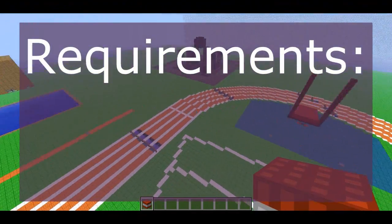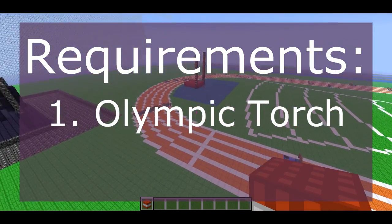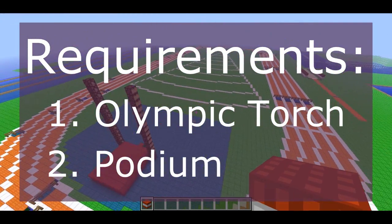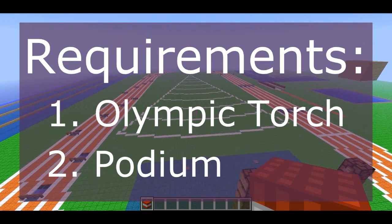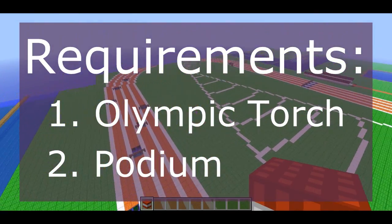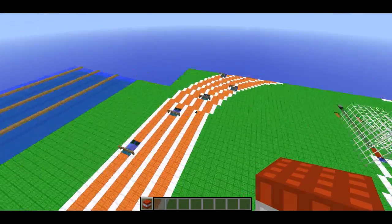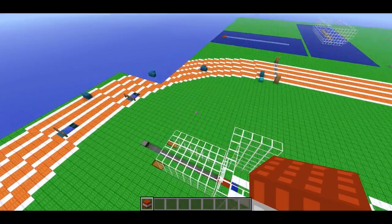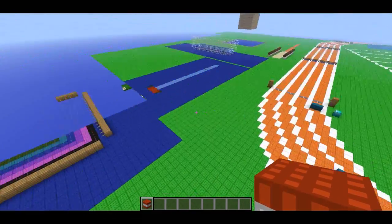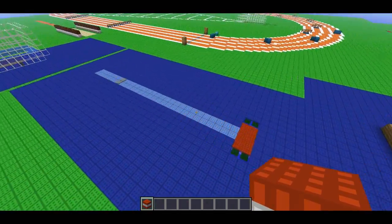There are a couple of requirements. One, you need to have an Olympic torch — a giant Olympic torch that I can light up with netherrack on top, so we can light that up at the beginning of the festivities. And you need a podium so that we can sit people on it in order to give out the medals — the gold medal, the iron medal, the cobblestone medal. Those are the requirements. But I think it would be cool to see stands for viewing, and maybe a giant sculpture of a Minecraft athlete holding a torch. It's up to your guys' creativity.